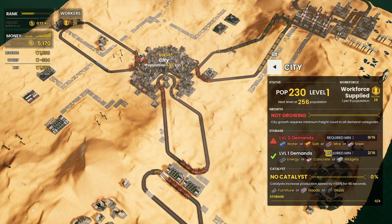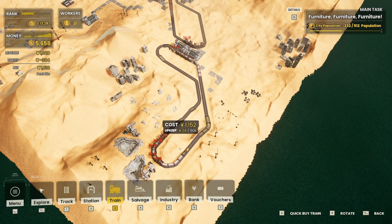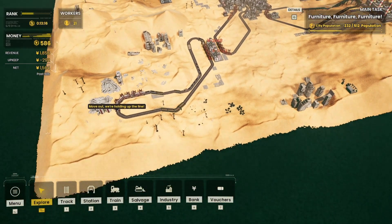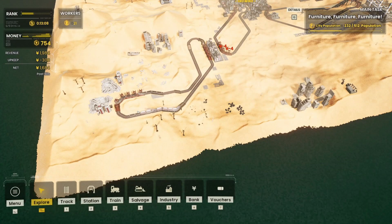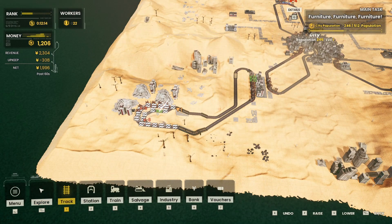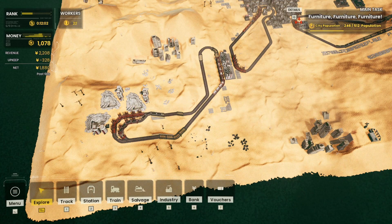Our energy demands are now met but we're not making enough salt to keep up with city growth. These refineries don't have enough coming in, so we're going to duplicate the salt train. We've got a boatload of money now so we can upgrade the mines. We need to add another silica quarry over there - let's get one placed right next to these existing ones. They should be able to reach, but it can't quite get to that far corner, so that was a bad idea.